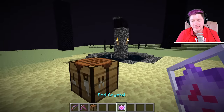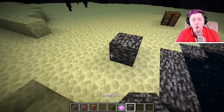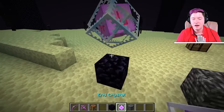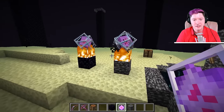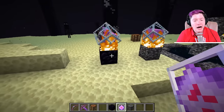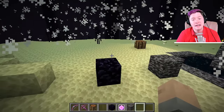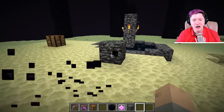As an item, an end crystal does not look very impressive. But if you put it down on obsidian or onto bedrock — let's get some obsidian here — it will create a really, really cool-looking portal thing. These end crystals look awesome. The only reason I wouldn't suggest making a few and putting them in your base is because if they get punched, they explode, and that could be not so good inside a base.